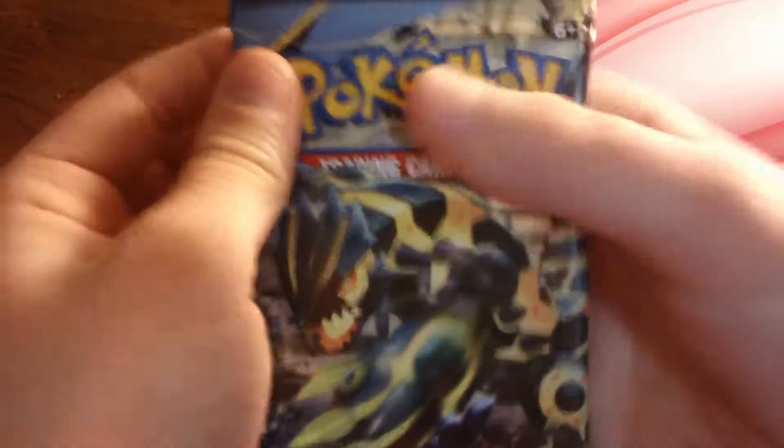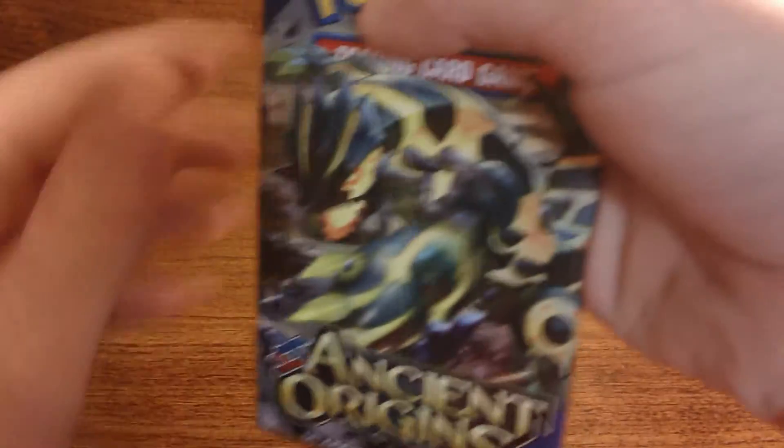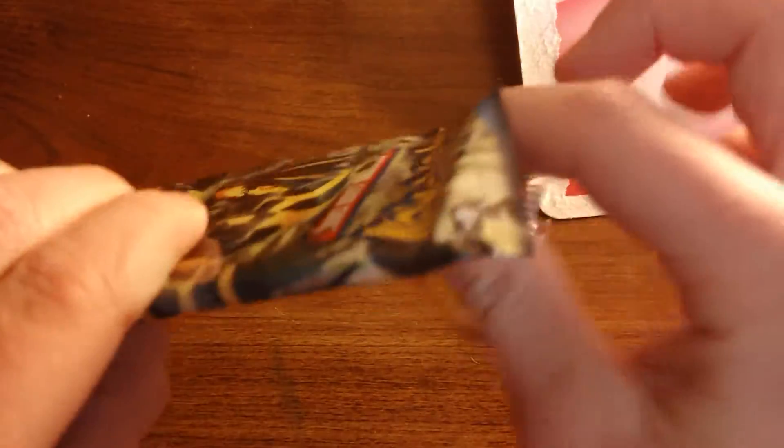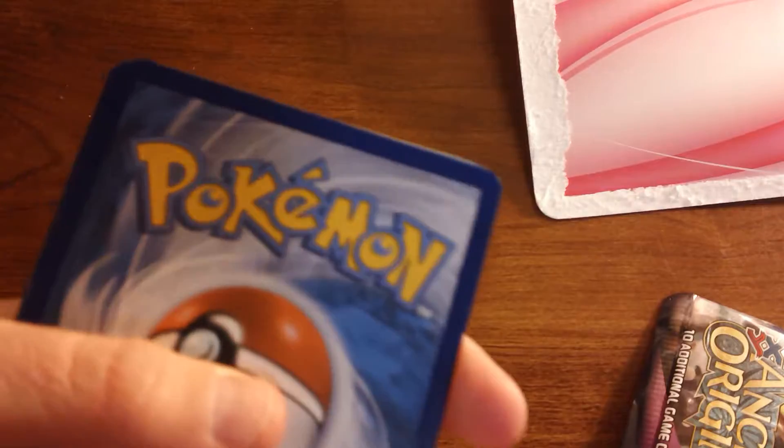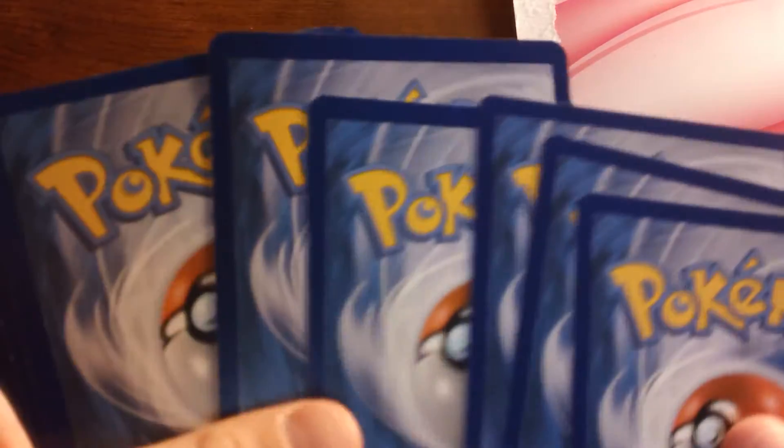Now into the Ancient Origins pack. You might just get what you wish for — but it'd be good if you get what you wished for. Delicately opening the back, opening it this way so nobody sees the code. Nobody will see the code.